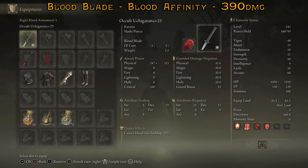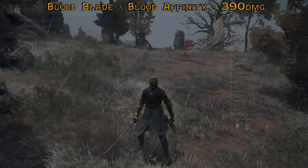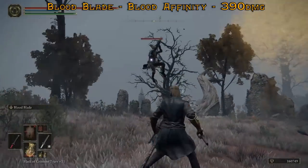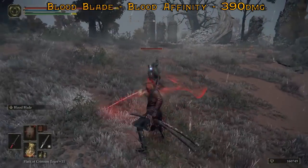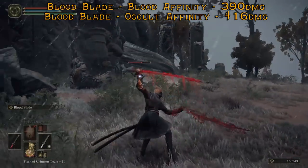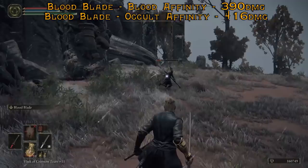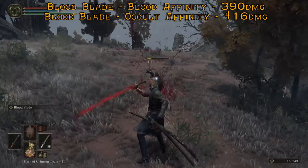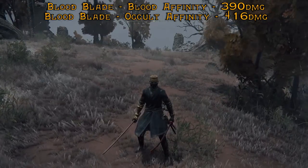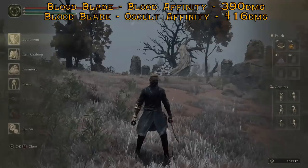Now to test Blood Blade again on the same Uchigatana, except we're using Occult Scaling. We get 460. So 460 for Occult Scaling, which makes sense because now we have more points in Arcane and Occult scales with Arcane.